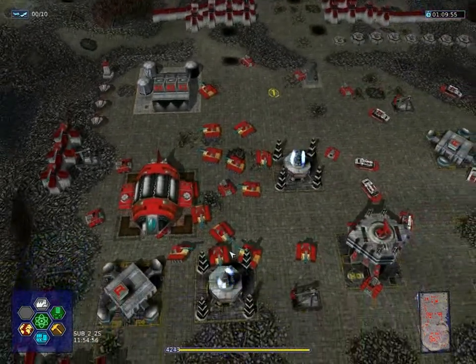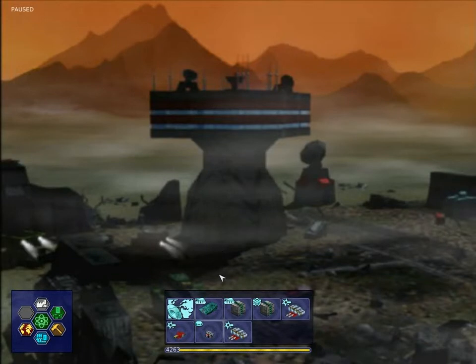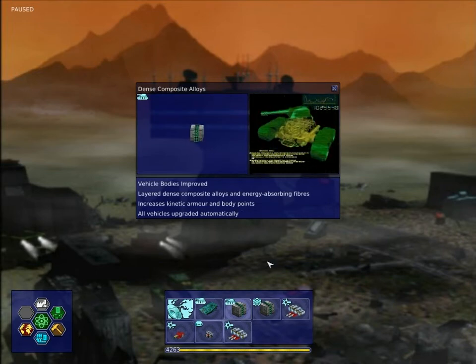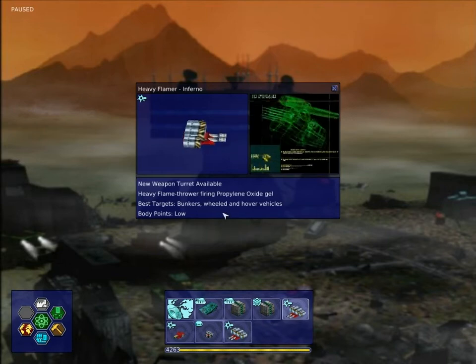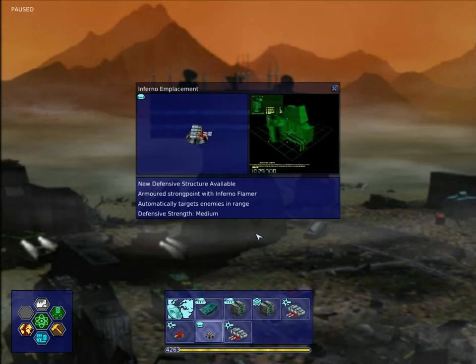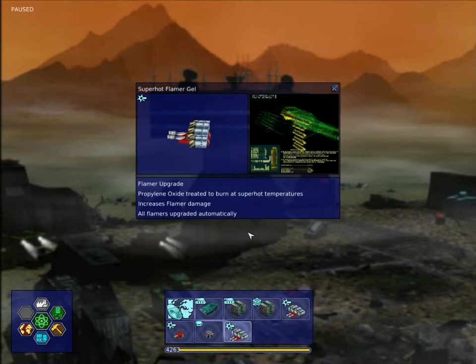So we have to intercept the enemy commander. I'm going to do that next video. For now, let me show you what we've researched since the last pause. We now have the middle body of the Collective, which is slower than the Cobra but has higher armor and body points. Dense composite alloy upgrades kinetic armor and body points of our vehicles and cyborgs. The heavy flamer inferno is okay against wheel targets and some tanks. The hyperfire chaingun upgrade increases machine gun rate of fire. The inferno emplacement is a bunker with the inferno weapon, and the super hot flamer upgrade increases flamer damage.